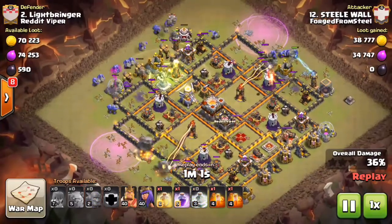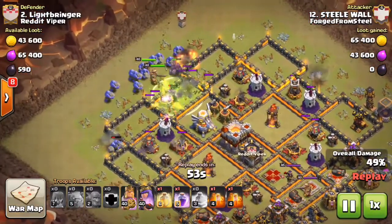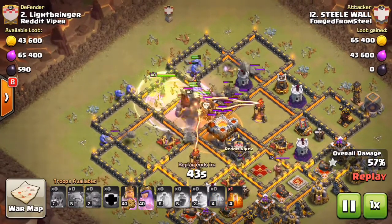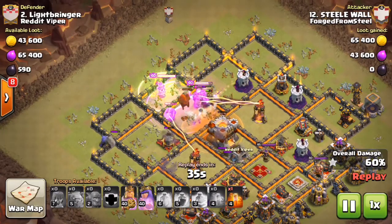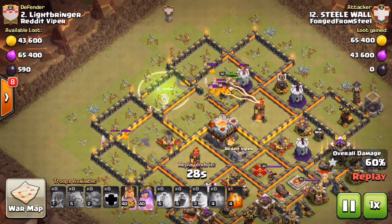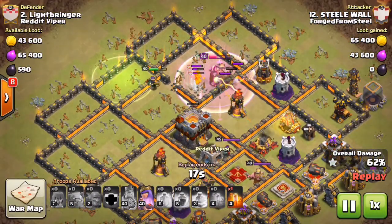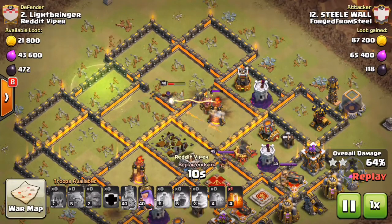Over here on the upper left where his entry is, he drops his third golem as well as the CC golem at the jump spell. The eagle artillery activates as the golems tank — he drops a rage right in that compartment, has a poison waiting for the balloon. He's already at 60% and still has both hero abilities up. The town hall has nothing left — the queen takes the jump, snipes the pups, and one-shots the town hall. He still has his ability up.